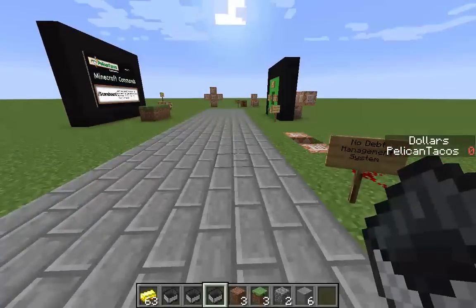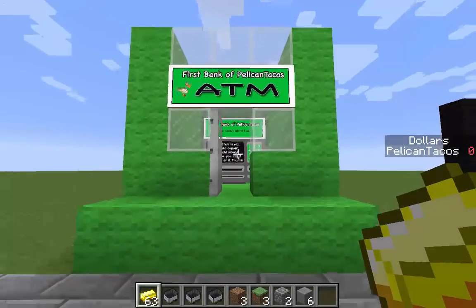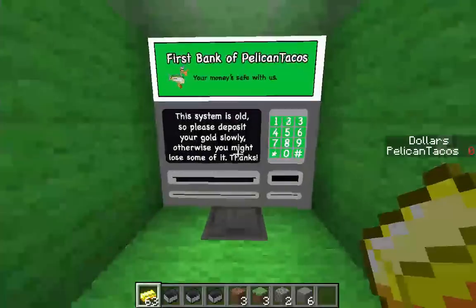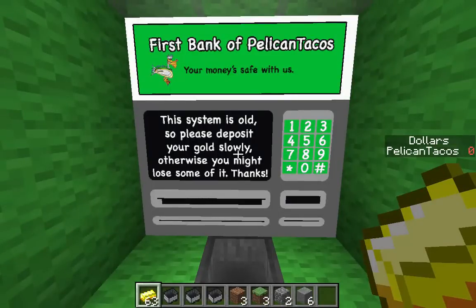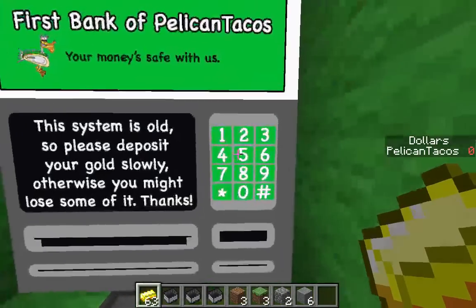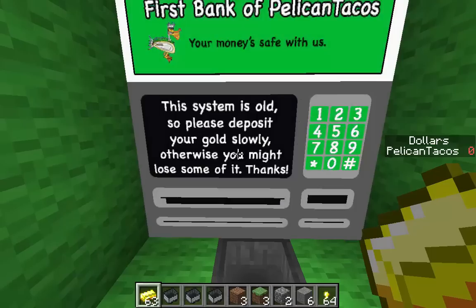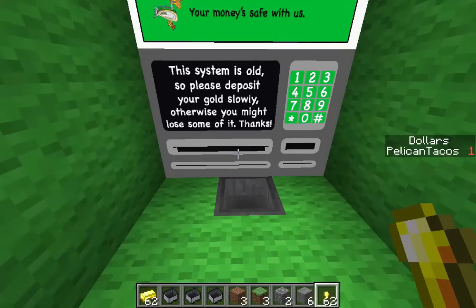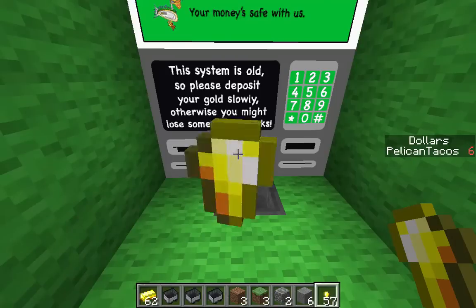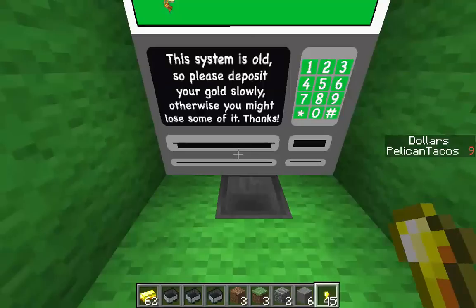How do players earn dollars? They can go dig up gold ingots and bring them to the First Bank of Pelican Tacos ATM. Come on in, lock the door so nobody messes with you. This system is a bit old so deposit your gold slowly or you might lose some. Drop gold nuggets down the hole and each one gives you a dollar - watch, I'll drop several quickly and it only gives me a few, so take it slowly.